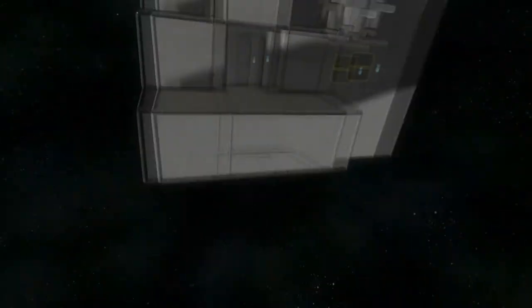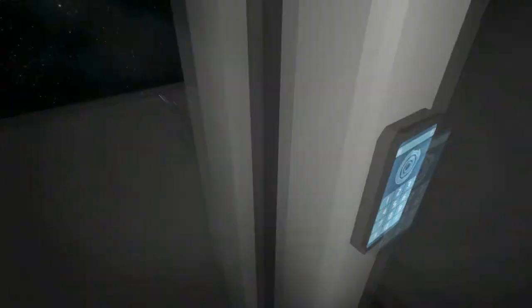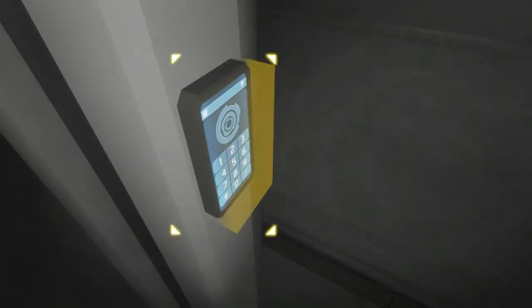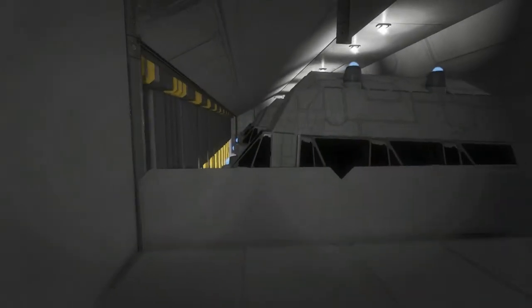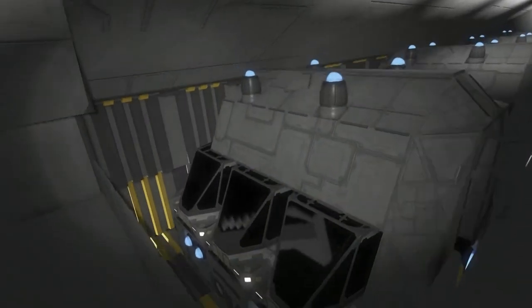But actually there's a collision box here that makes it airtight. So even though you can see in and stuff can kind of float out, it is airtight. We'll just go on in here, open this part, and inside are the Escape Pods. They're pretty nice.